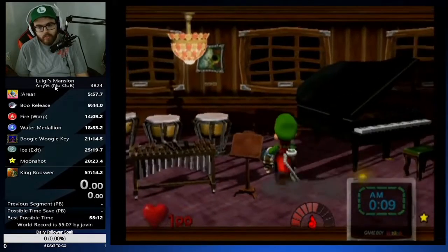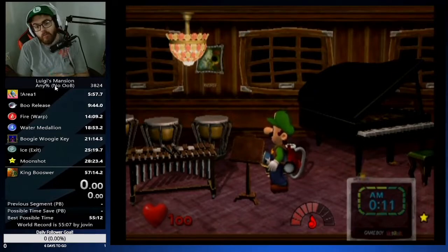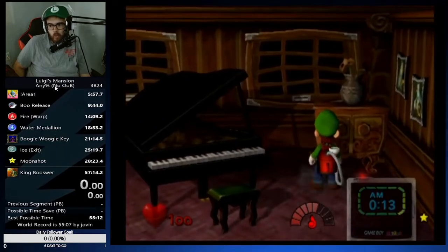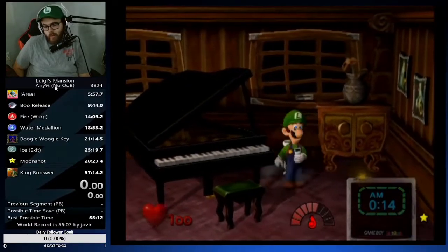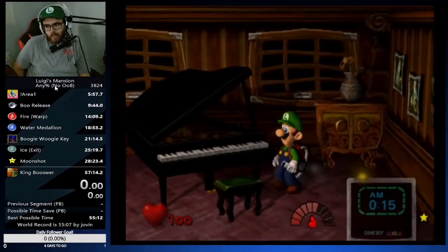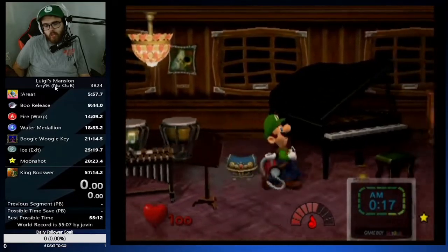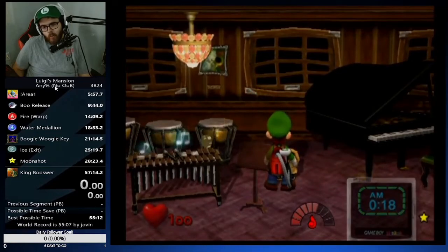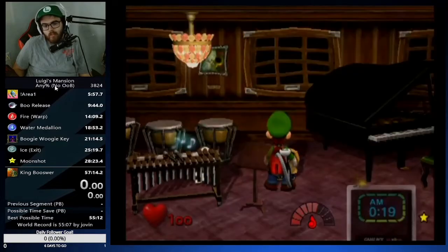A great example: when walking left toward the chest, if it's going straight red, check here every time — there's a boo spawn possibility there. A lot of the time the boo is in one of these two spawns near the entrance. If the boo is not here, just try to follow the pathing. I highly recommend opening the chest once you pass the piano — open the chest after passing the piano.